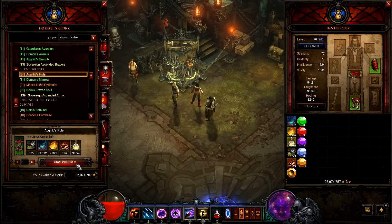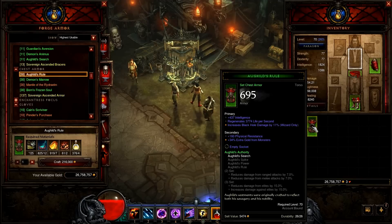The chest will also be Ore Guild. This is a lower-quality one and I crafted one more a bit later. You should try to get intelligence, vitality, and three sockets.